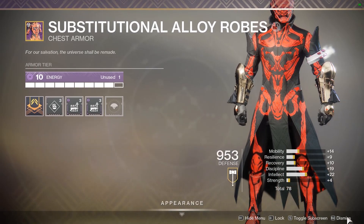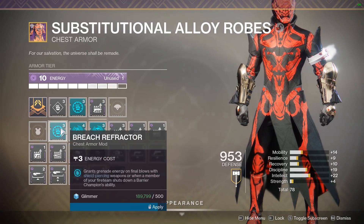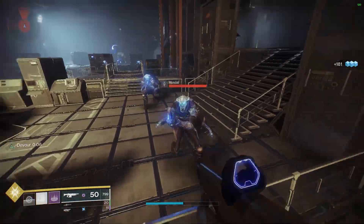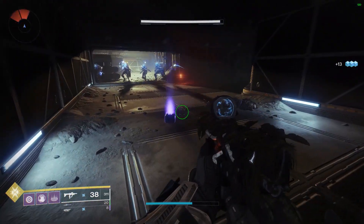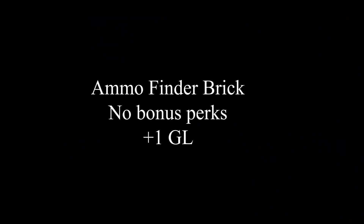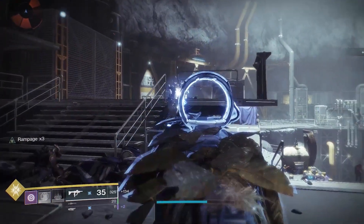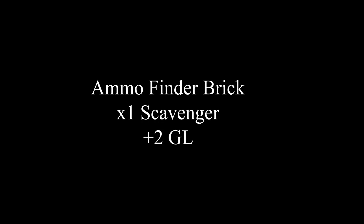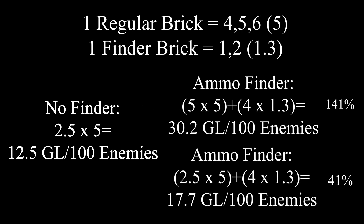Now how much ammo can we actually get from a finder brick — is it the same as a regular brick? With double reserves we get two. Taking the reserves off, let's see how much we get with nothing applied: one on the first time, one brick on the second time, yet on the third time we get two. So it definitely seems more likely to get one, but a drop of two with no perks is possible. Now let's see how scavenger affects it. Scavenger brings us up to two on the first test, yet on the next one only one.